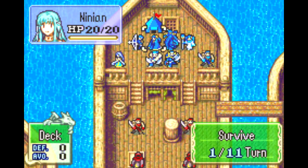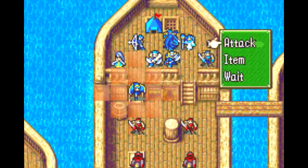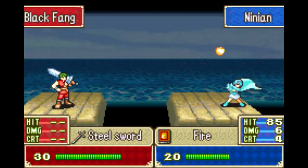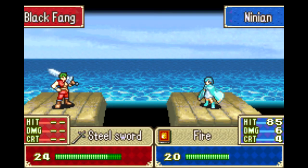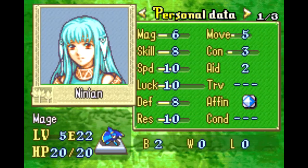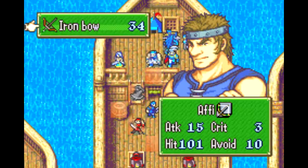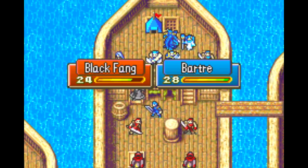I realized I completely forgot to show off what Ninian and Bartre look like in battle, so I'm bringing them along temporarily. They're not going to be joining us on the actual map, mostly because they're both really bad. I really like her sprite though! Why couldn't I actually use her? Why do you have to have 5% strength growth? That looks clean as heck.